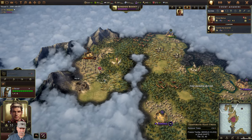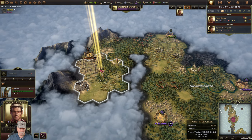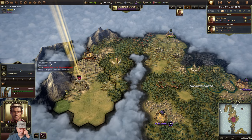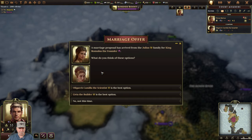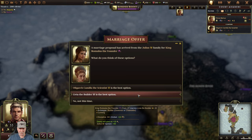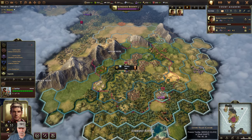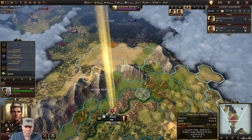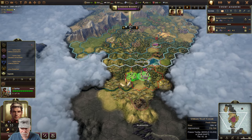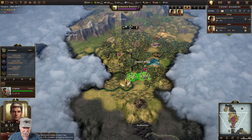We're going to hide in the woods - those are barbarians. We're going to harvest that. Marriage proposal - plus six wisdom, plus lots of money. I'm always going to go for wisdom initially. It doesn't show green here - it does show green here. We're going to come down here and next turn we'll be on it.